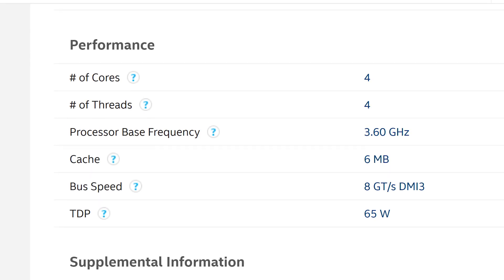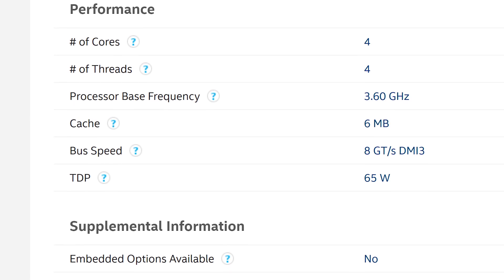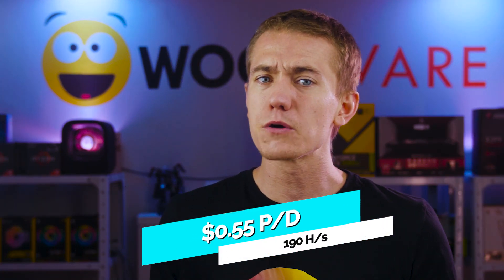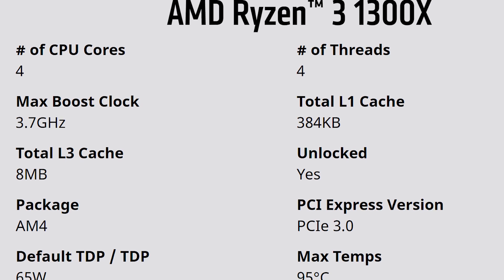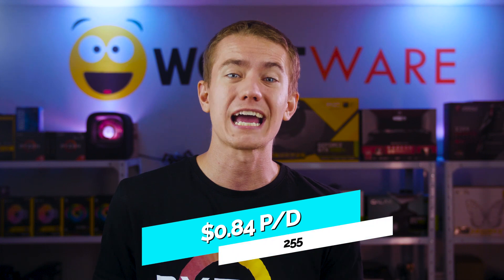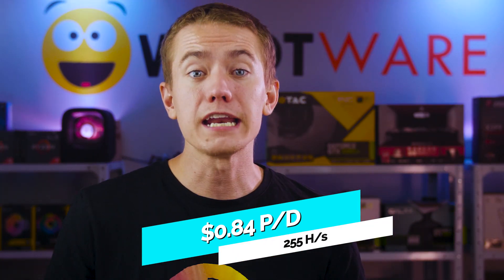Intel's 8th generation Core i3 chips, while not ideal, still manage to hash fairly well thanks to their decent clock speeds, 4 cores, and 6 megabytes of cache. The i3-8100 manages a CryptoNight hash rate of about 190 hashes per second. When put towards mining Electroneum, the 8100 is expected to bring in a profit of about 55 cents per day. AMD's Ryzen chips are some of the best miners in their respective price ranges, and the 1300X is no different. Its 4 cores, decent clock speed, and 8 megabytes of cache make it capable of producing 255 hashes per second, earning around 84 cents per day.